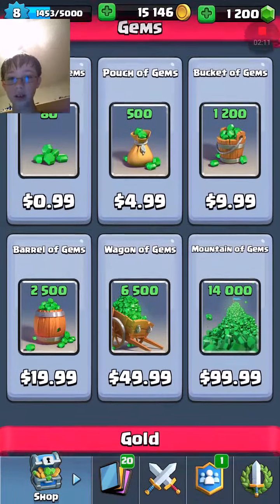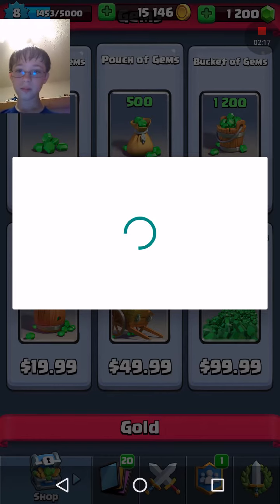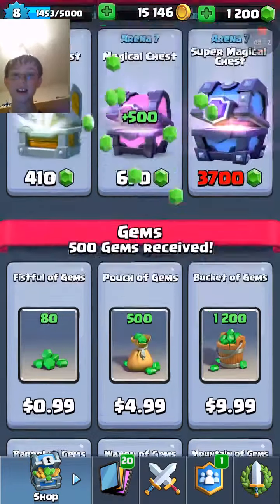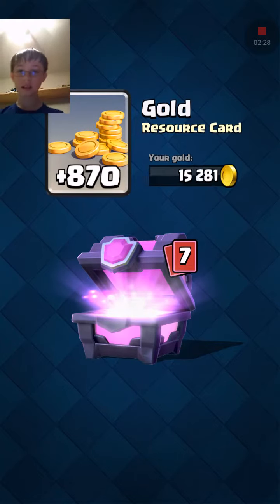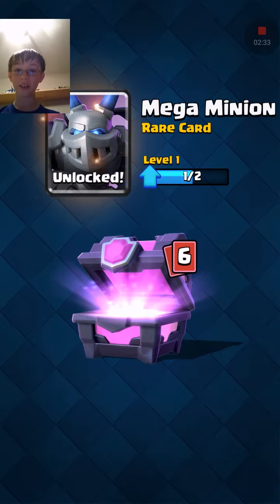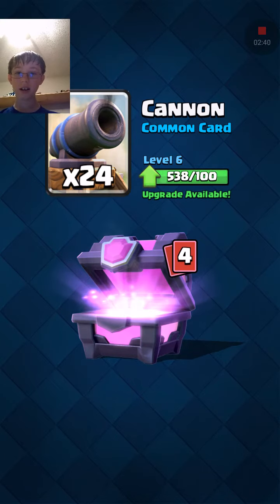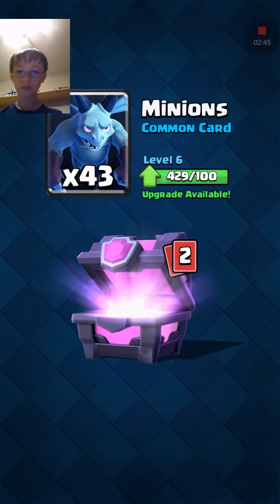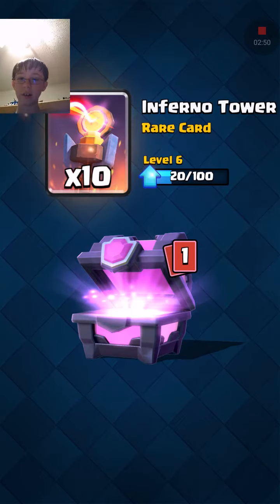What we're going to do now is I'm going to buy 500 gems, because I have a little bit of money left. Not going to get a Legendary, I know it, but let's open a normal Magical Chest. 870 gold, a Mega Minion — that's a new card also — two Musketeers, 24 cannons, four Barbarian Huts, 43 minions, and 10 Inferno Towers.